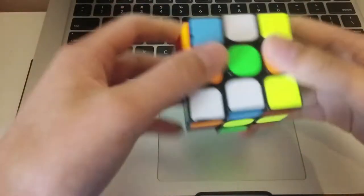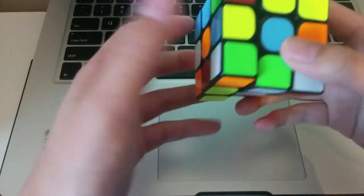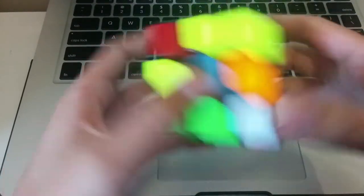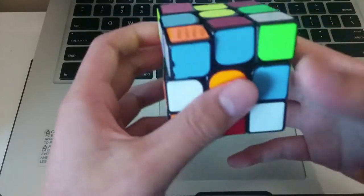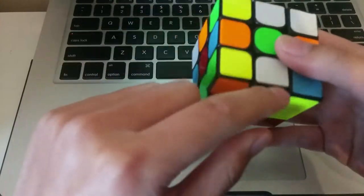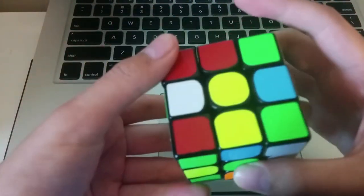Now for the next scramble, again there's no pre-made pairs, which is pretty bad for me. So let's look for things I can make easily. Well, these two can pair up. And then I'll do a red block, so I'll do this to create the bottom edge, and then insert.